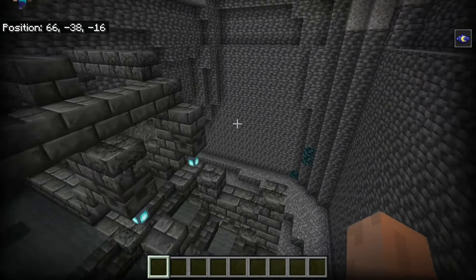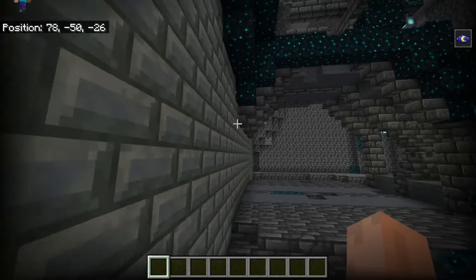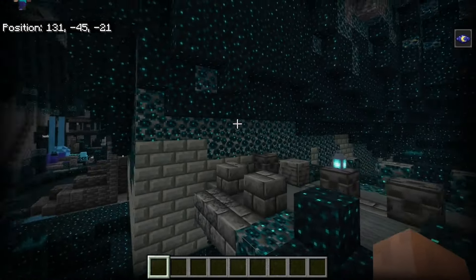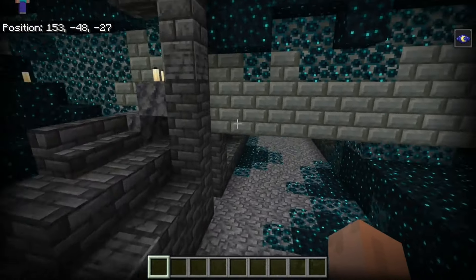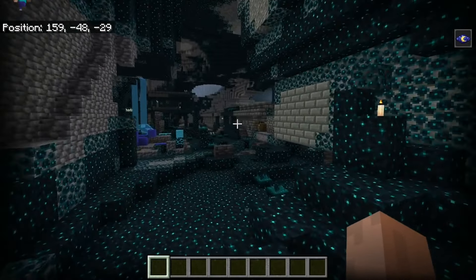It also kind of tells us how Minecraft world generation works, because the ancient city managed to generate first, but then the trial chamber generates over the ancient city, meaning a lot of the ancient city generation actually gets cut off in a lot of places. So there are lots of benefits to having two mega structures in one place, but there are a few downsides, such as the fact that you're getting probably around 10% less ancient city than you would normally get.